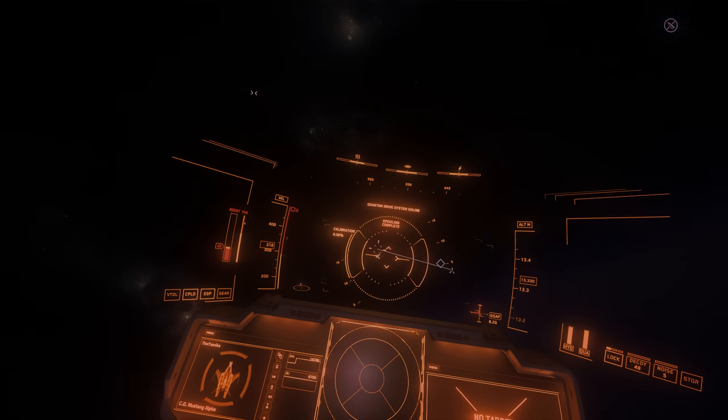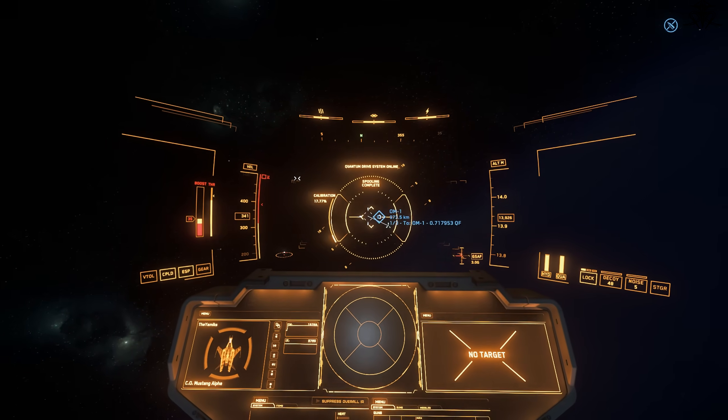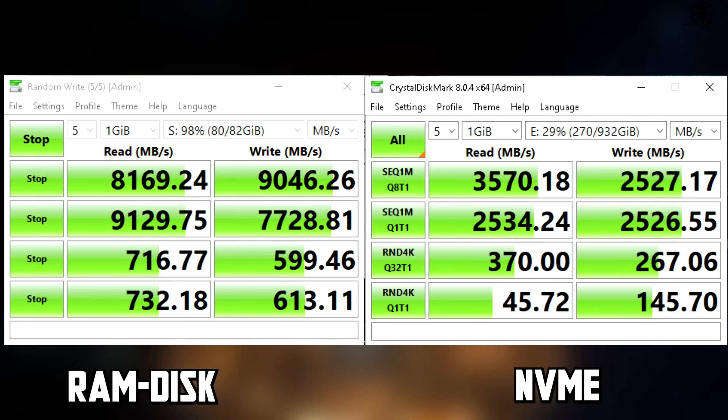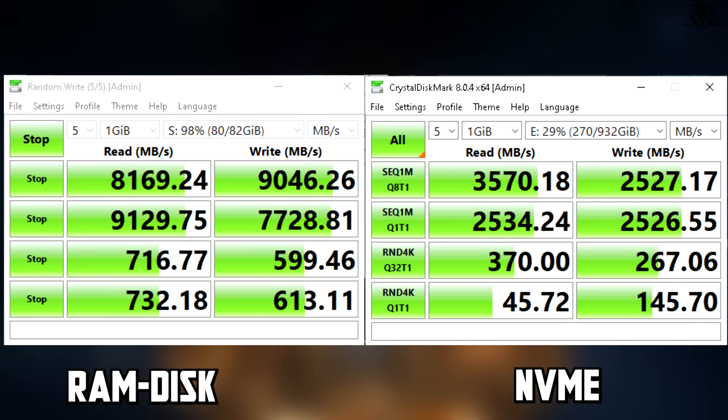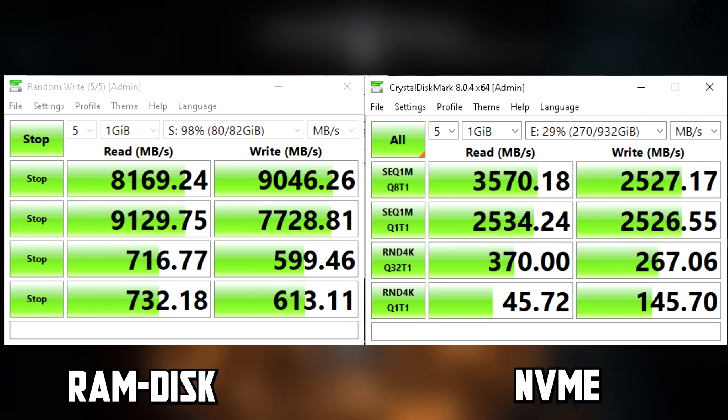Now for the RAM disk — to give you a basic understanding of how RAM differs from even PCIe drives, here are some numbers. Clearly, speed-wise RAM still exceeds a lot of what is possible with SSDs today, so I — like you at home — expected at least some kind of improvement.